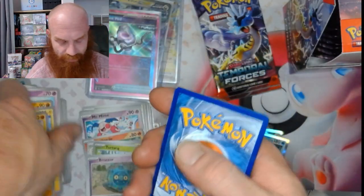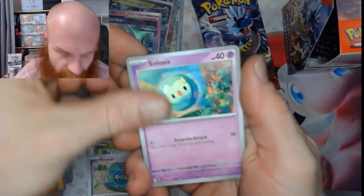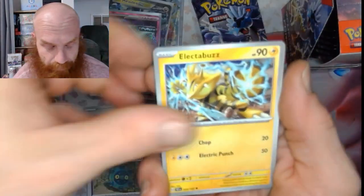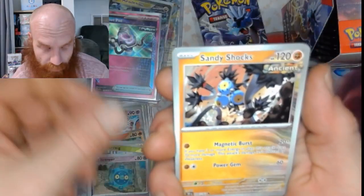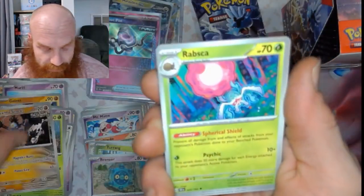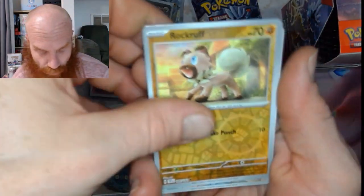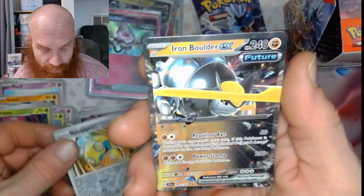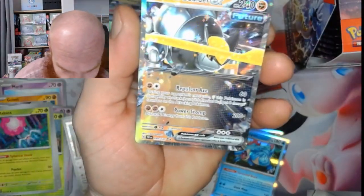Got that dark energy, let's go! Got a Celosus, a Skitty, a Electabuzz, a Bramblin, a Rescue Board, Sandy Shocks, a Rapadash, a Rockruff reverse, a Dunsparce reverse, and the Iron Boulder EX double rare. Not bad.